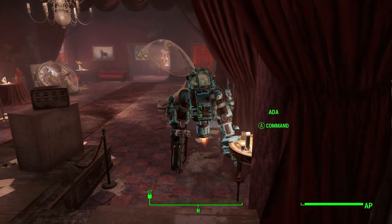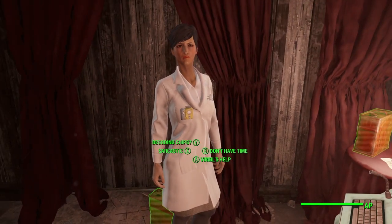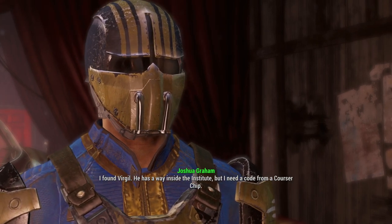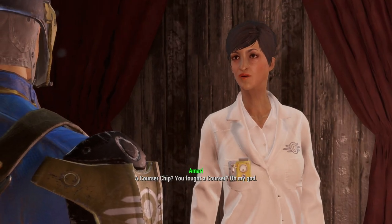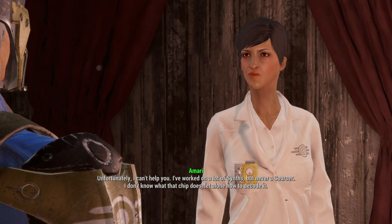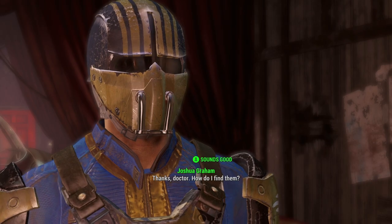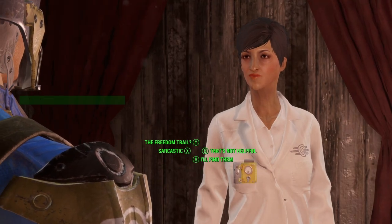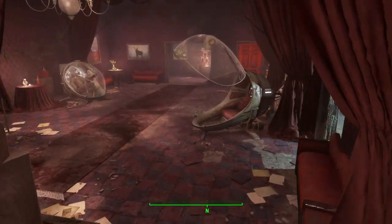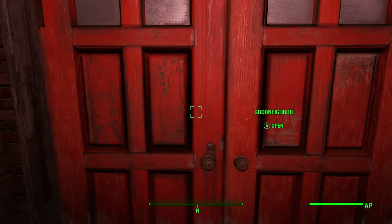I wonder if I should have Nick with me for this. Back from the Glowing Sea — I found Virgil. He has a way inside the Institute, but I need a code from a Courser Chip. Dr. Amari says she can't help, but there are people who might — they're called the Railroad. I figured I'd have to meet them eventually. I was hoping it was avoidable, to be honest.